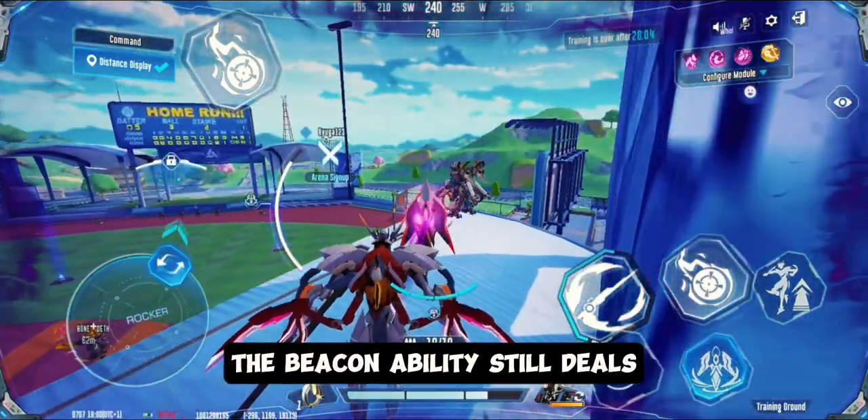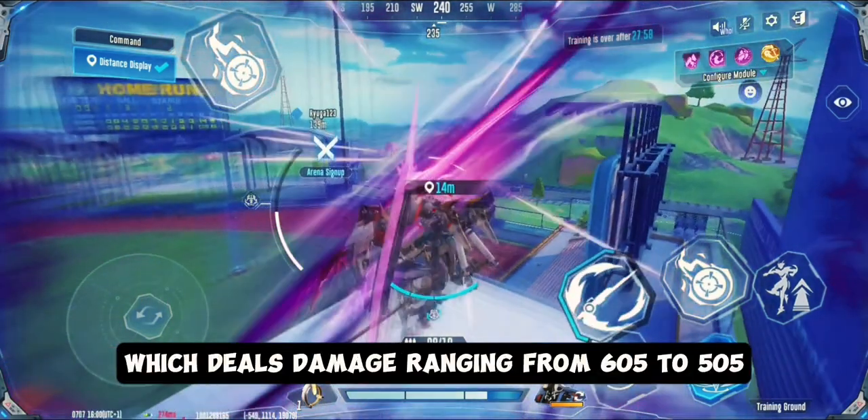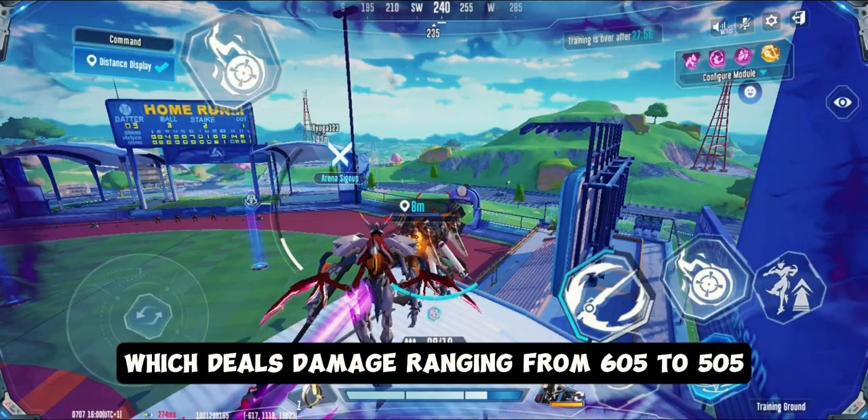The beacon ability still deals the same damage as its normal attack. And for the scythe, it deals damage ranging from 605 to 505.